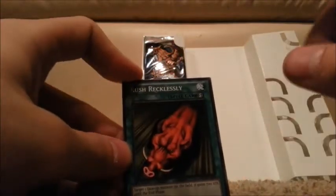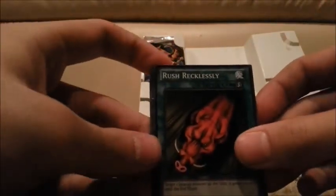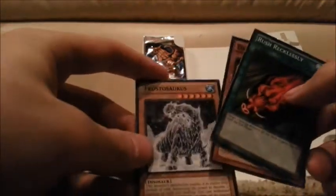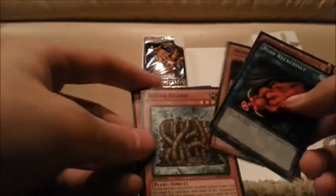Pack nine — kind of getting down to the wire here. Rush Recklessly. There's really nothing that can make Rush Recklessly better, except having a god card behind it. So let's see if that's... oh. Another Dark Valkyria — damn it. Frostasaurus. Hedgeguard. And another Cyber Dragon.